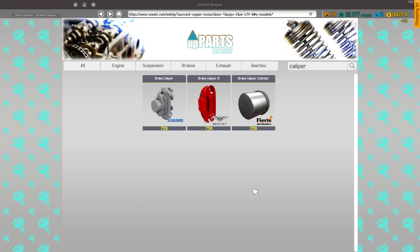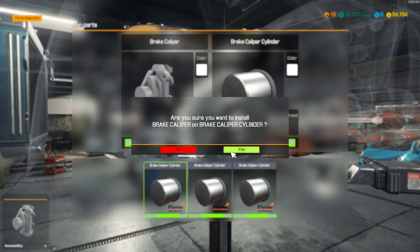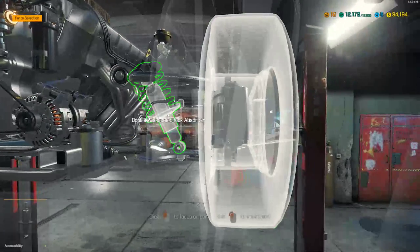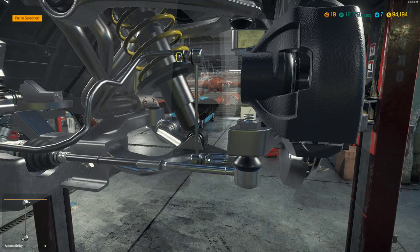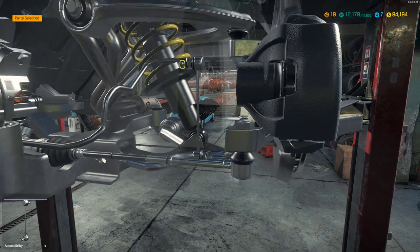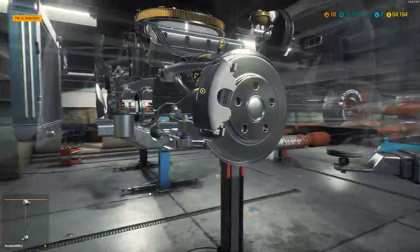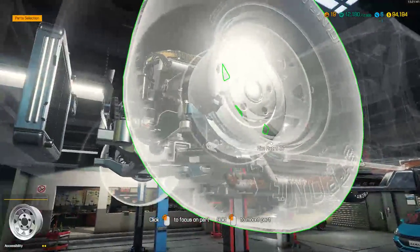So we'll build that up. Sorry about the transitions in this game — it's the one downfall, it just keeps popping your head out. There we go. Double wishbone shock — we got the upgraded one, and a sway bar link. Perfect. 5K gold — wow, they changed a lot. You guys still talking about Fortnite? That's all back together.